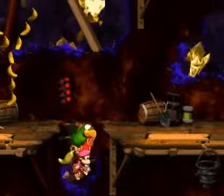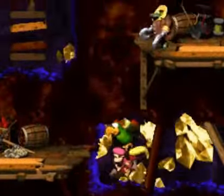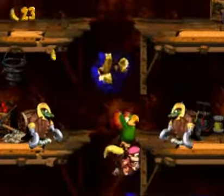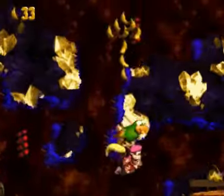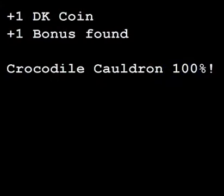Alright, here we have Squawk's. I'm just gonna run through all this - I'm not even gonna bother attacking these guys. Grab the N. We gotta get to this one part where they have two of these guys facing each other. Alright, with this part you're gonna have to hit this dude, go right where he was at, then go up. And here's both the bonus barrel and DK coin. Grab the DK coin, then go up this bonus barrel. This one's a destroy them all - destroy them all!